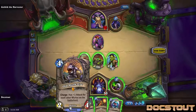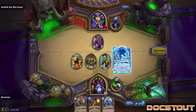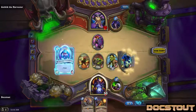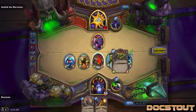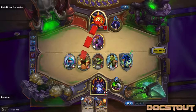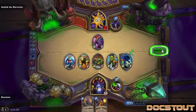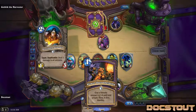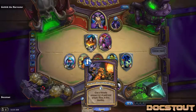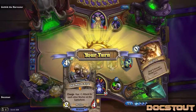We are well set up to just curve into Old Murk Eye. Play the taunter — and we're able to swing for seven more. I am not concerned about it, job's done! Power Overwhelming will hopefully give him some reach. Hold on... may delay.